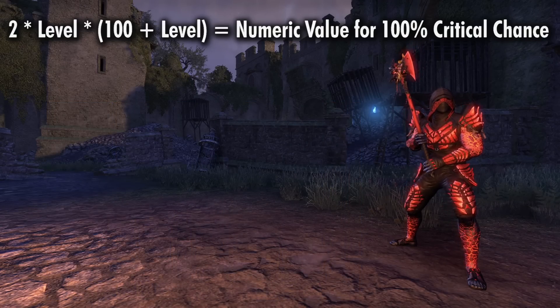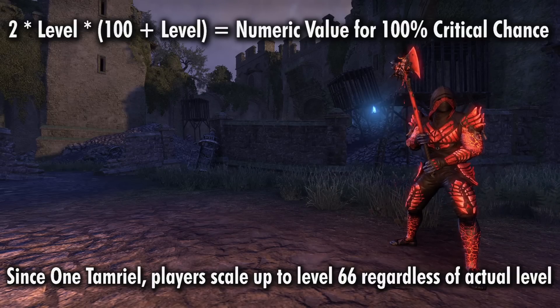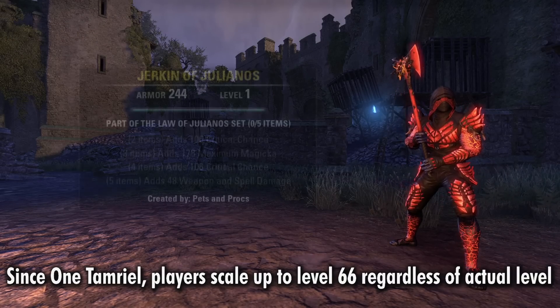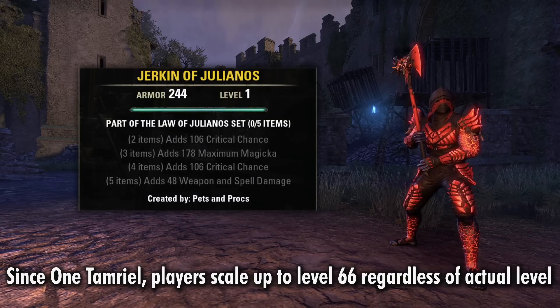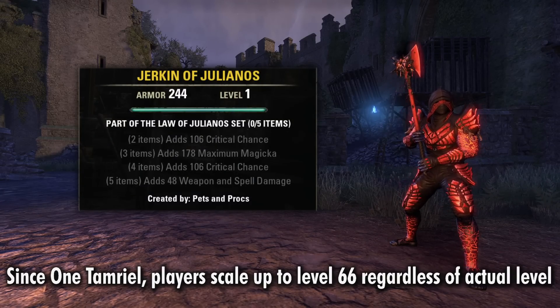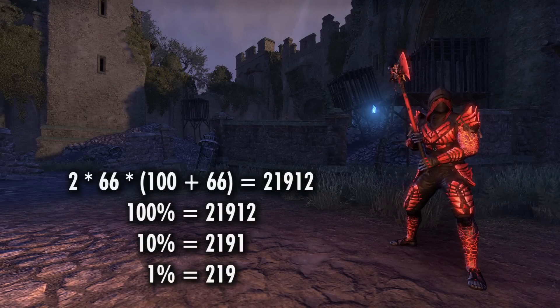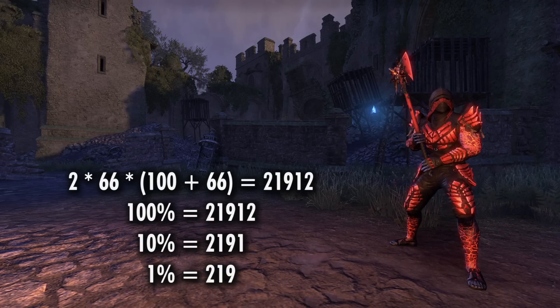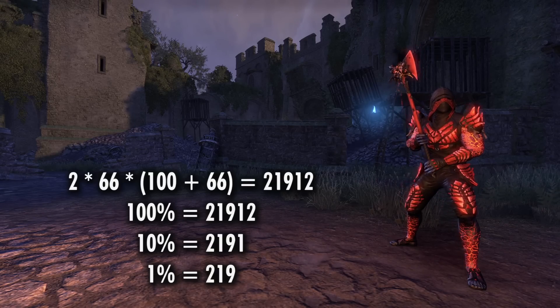Just to clarify, it doesn't matter if you're actually a low level character. Due to the battle scaling that they introduced in One Tamriel, your stats are still scaled up to level 66 regardless of your actual level. But if you're curious, you can see the values that you would have at lower levels without the scaling if you look at low level gear while on a max level character. So knowing that 21,912 is 100% crit chance, you can easily figure out that 2,191 is 10% crit chance and 219 is 1% crit chance.